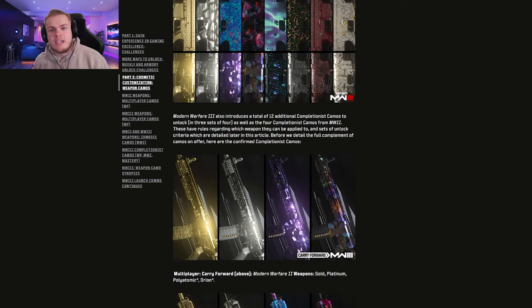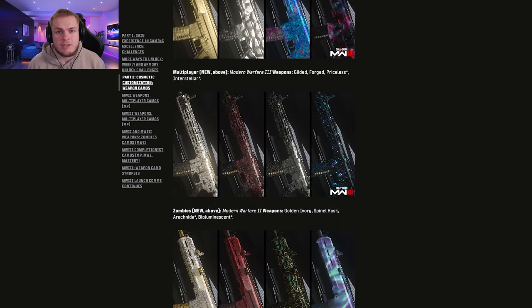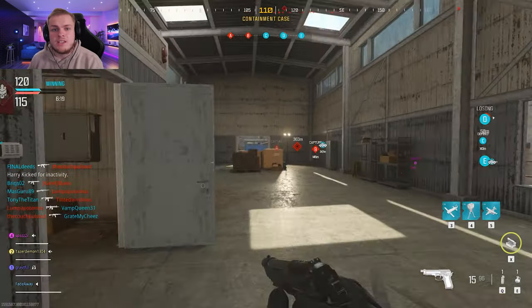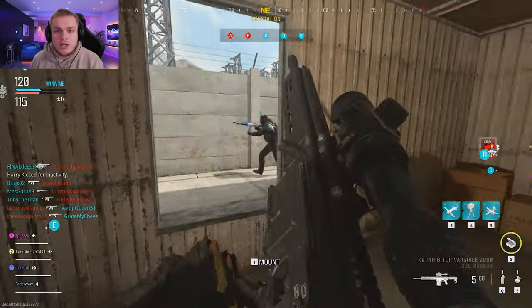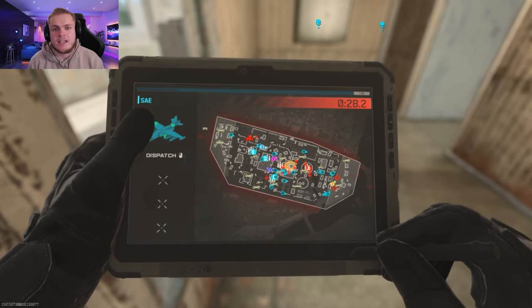This is how you're going to be able to unlock all the camos in Modern Warfare 3 and the mastery camos along with it, that being multiplayer and also zombies, since they've added zombie camos as well. They've changed some things up compared to the previous Call of Duty, making some challenges easier and also harder. This is a very simple guide and I'll make this video as short as possible to not waste any time.